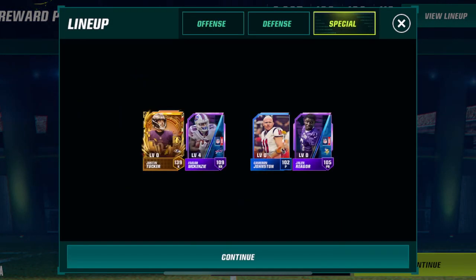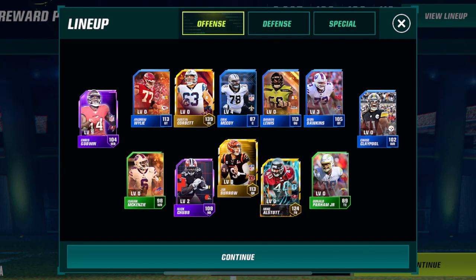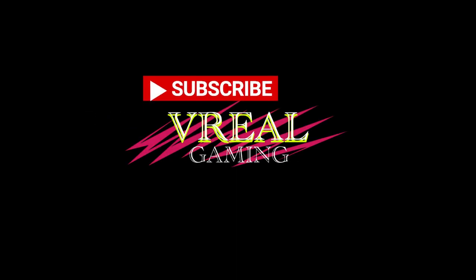That has to be Justin Tucker, doesn't it? Best kicker in the league right now. He is the biggest special teams player I have — probably the biggest one on my whole team honestly. Well, I got a quarterback that's pretty good. All right, go like, comment, subscribe if you haven't already, and I'll see you later. Peace.